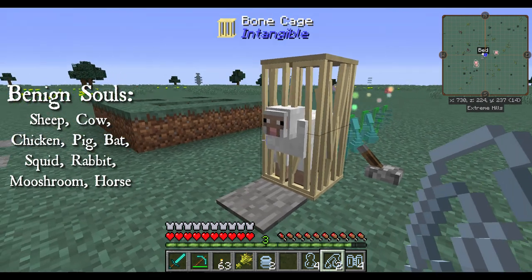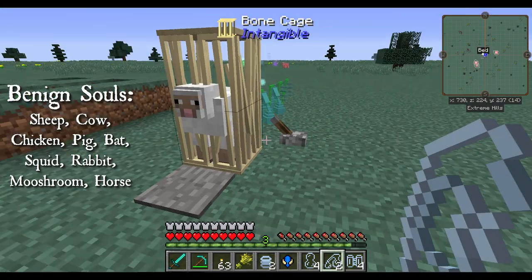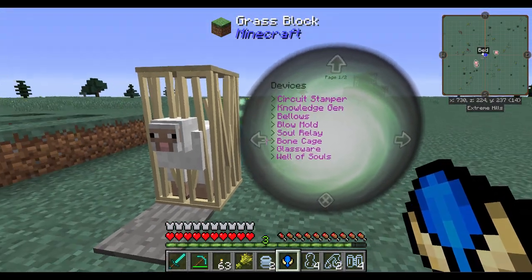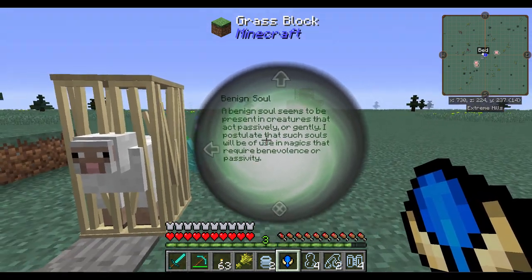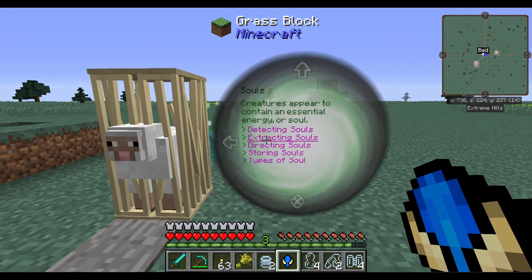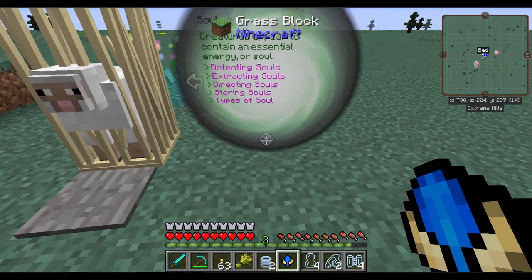There are different kinds of souls. If you consult your knowledge gem, it will let you know what souls you have actually discovered. Under Souls, Types of Souls, it says benign and explains what that's about. There are ways of storing souls, extracting souls, and directing souls, which is what we're actually going to get into next.